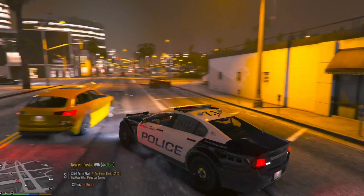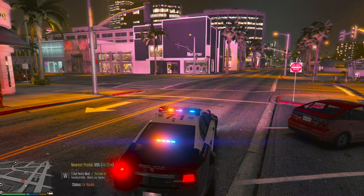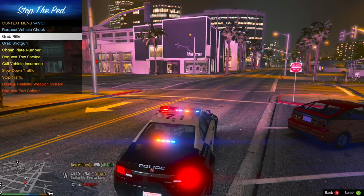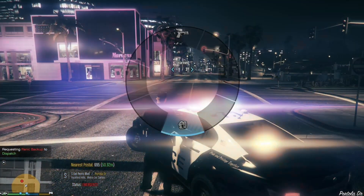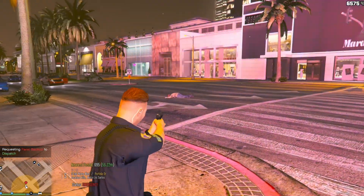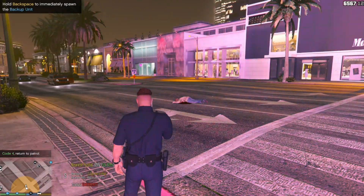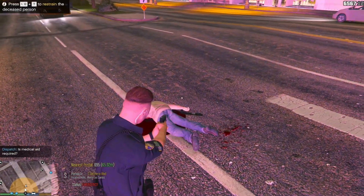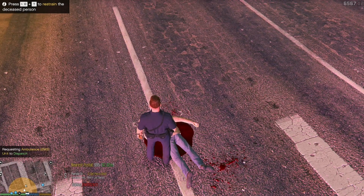Everybody is freaking out — holy shit, he just came out of nowhere. Dispatch, shots fired, requesting backup. Alright, let's go stop traffic. Attention all units, we are Code 4. Dispatch, one suspect down. Acknowledged. Alright, let's go secure him as well as the weapon. Assistance required on Partola Drive.